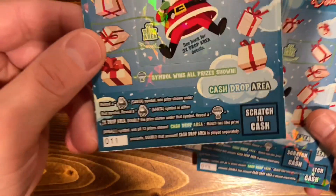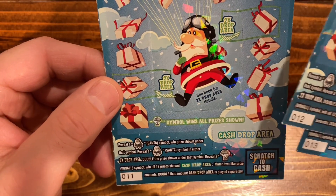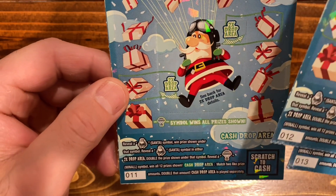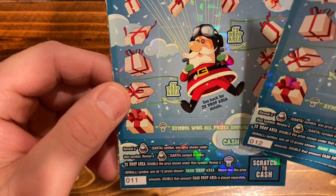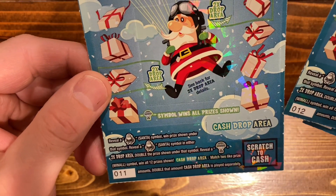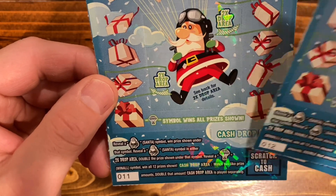Seems kind of confusing. It says reveal a Santa symbol, win the prize shown under that symbol. Reveal a Santa symbol in either 2x drop area, double the prize shown under that symbol. Get a win all symbol, win all 12 prizes shown. Cash drop area — match two like prize amounts, double that amount.